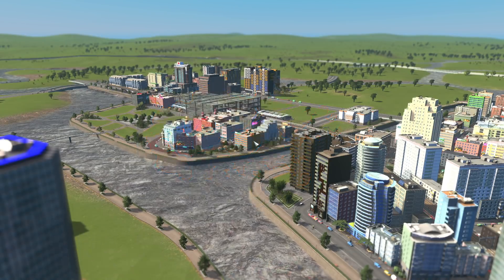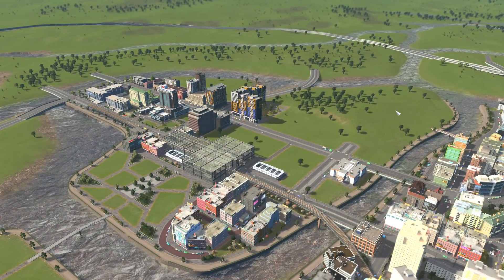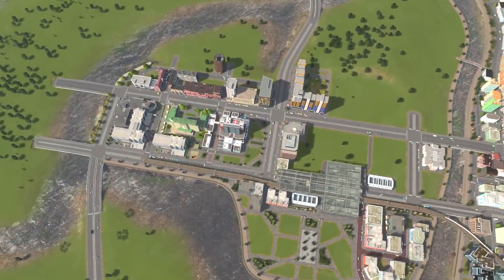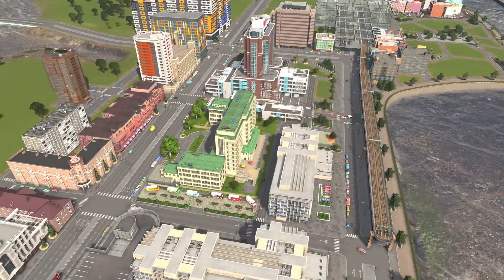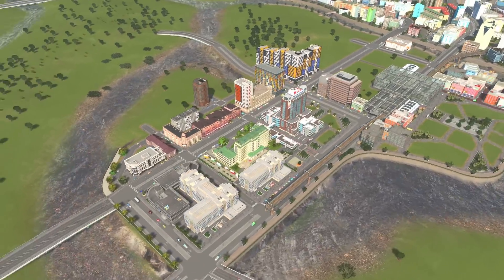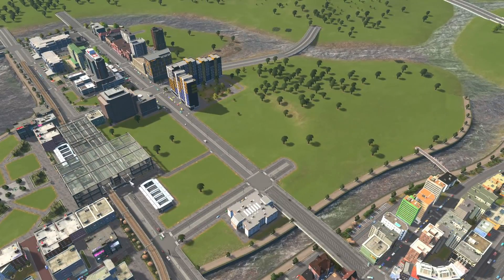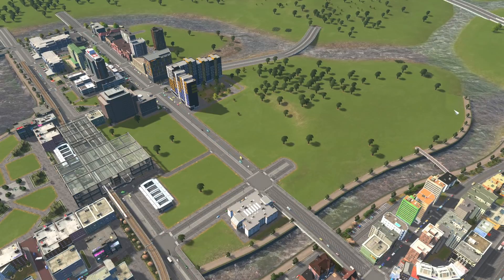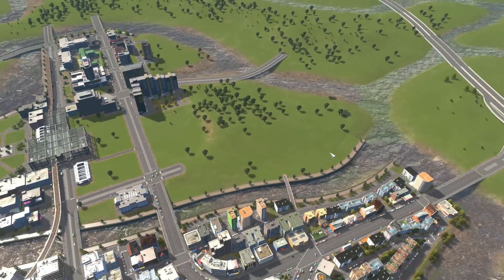Hey guys, welcome back to my channel. Today I want to continue filling in this island - that's pretty much the goal of this whole video. In the last video with the hospital, I filled in some random buildings to help visualize the look, because without those buildings it looked really out of place. Now I want to continue out here and extend the train line, bending it around somewhere and putting a small train station nearby - not a huge one, just something handy.